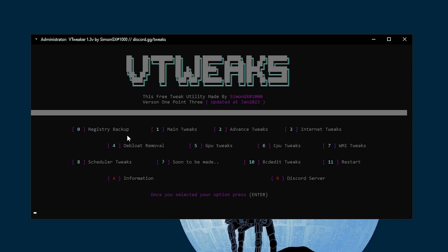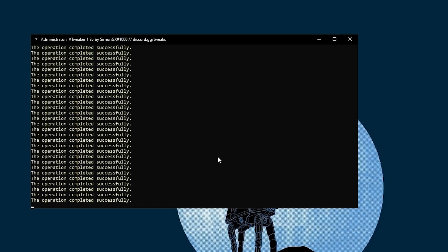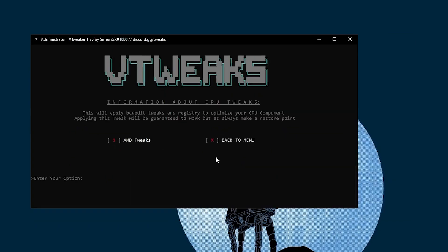GPU Tweaks is one of the important tweaks if you want to increase your PC performance. Press 5 from your keyboard and press Enter. You will find Nvidia Tweaks or Intel iGPU Tweaks. I have an Nvidia GPU, so I press 1 and Enter. It successfully starts — click OK and we are done.